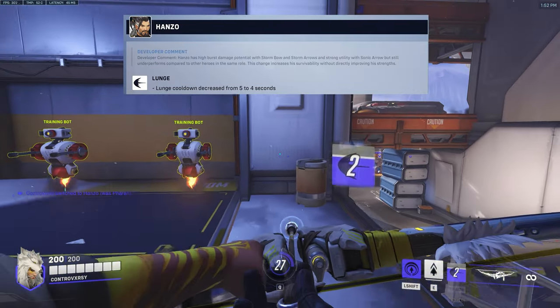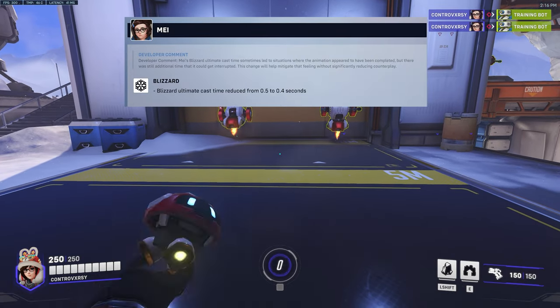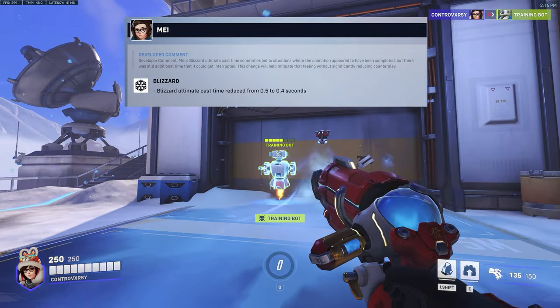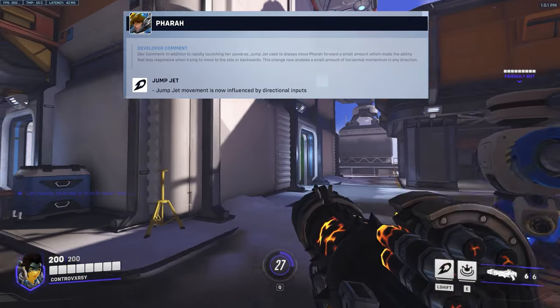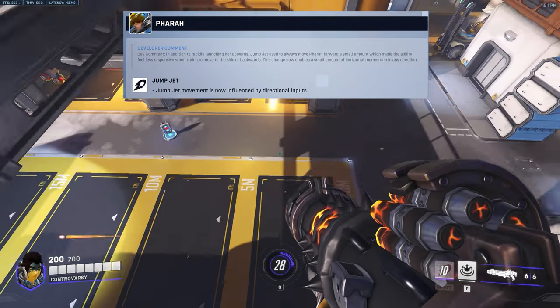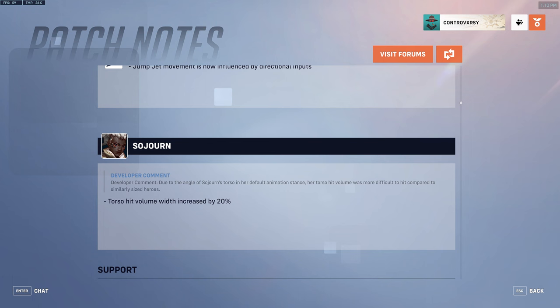Hanzo is getting a slight buff — his lunge cooldown has been decreased from five to four seconds. Mei is receiving yet another buff on her ultimate, where her Blizzard cast time is being reduced from 0.5 to 0.4 seconds. Pharah is receiving a quality of life change to her Jump Jet, where it'll now be influenced by directional inputs.